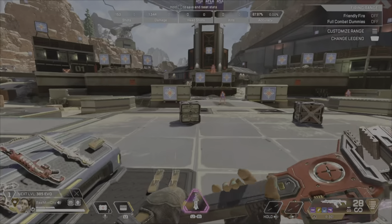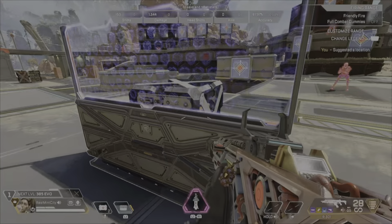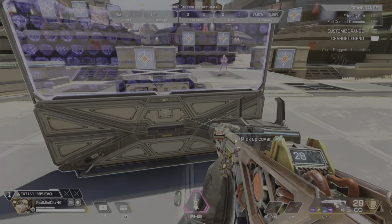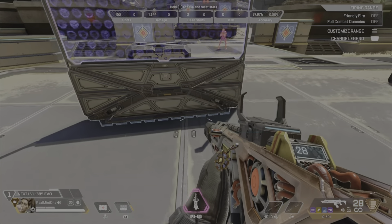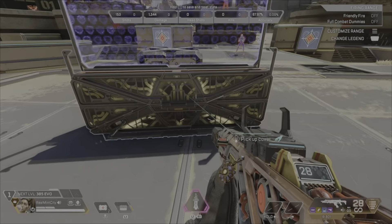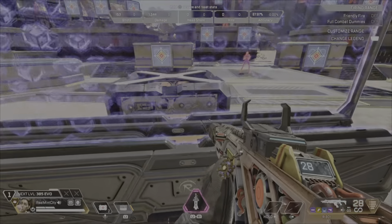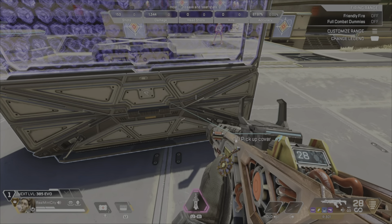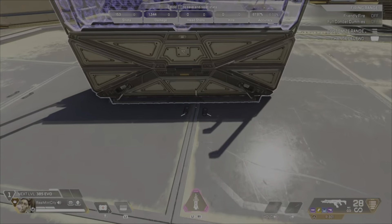One of the most obvious uses is blocking doors. You can use walls to block people inside or keep people out — Rampart thrives indoors mainly because of the Amped Cover. Never be afraid to double up. Even though this is a tactical-only guide, if you want to shoot down a door, place a wall first and then blast it down with Sheila, because that extra layer of protection is integral.